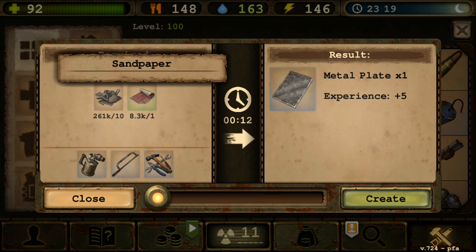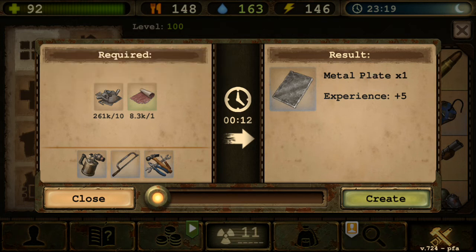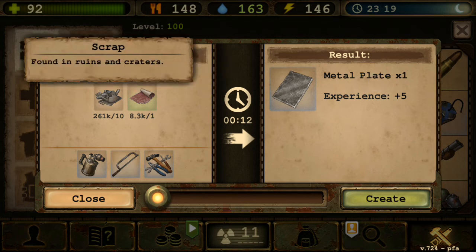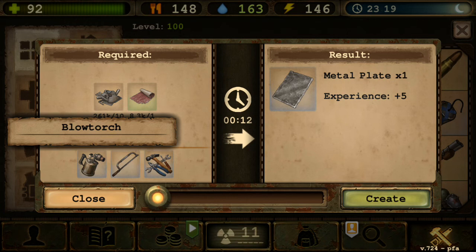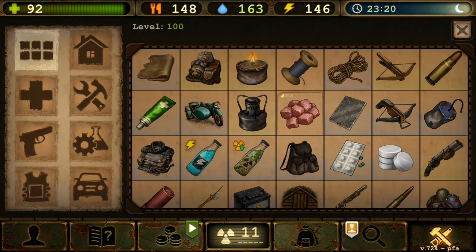Metal Plate is useful for many things. Blowtorch is quite expensive, and interestingly it's actually cheaper to buy a new blowtorch from an NPC than to refuel an existing one. So if you see a blowtorch at an NPC trader, buy it rather than refueling. Heavy Crossbow now requires metal plates.